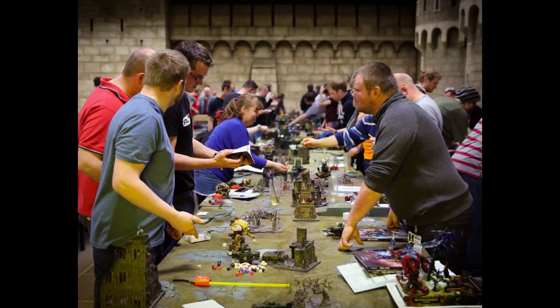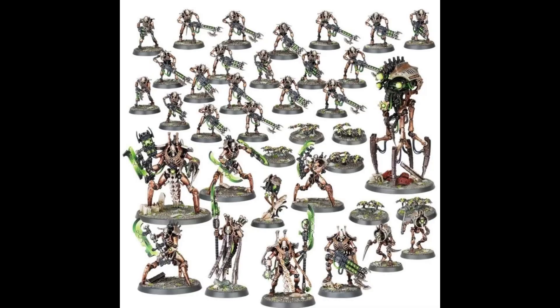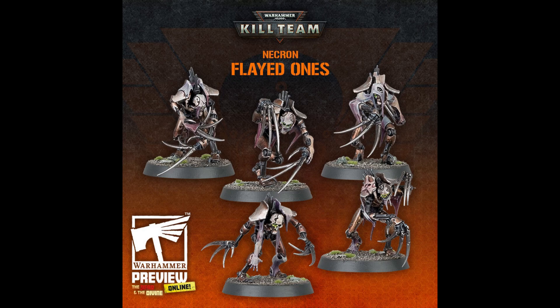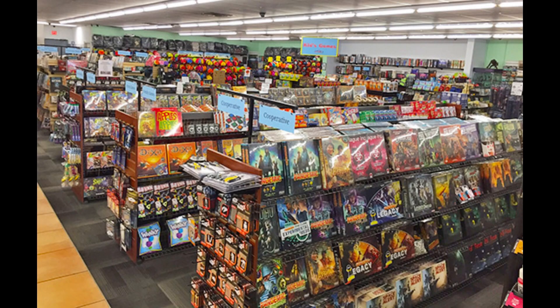So, everyone is playing Astartes in your local meta, except you. You're the guy that split the Indomitus box and Pyrrhix boxes with your one friend, and you decided to take the undead robot half of those releases because, well, they're a lot cooler, let's be honest. Or maybe you're just an egyptophile — I won't judge.